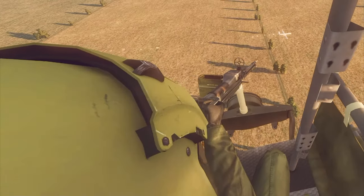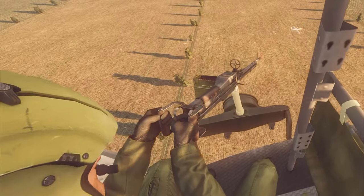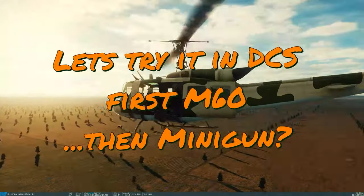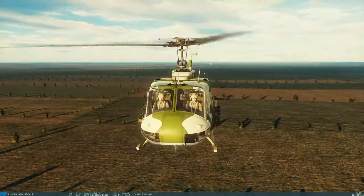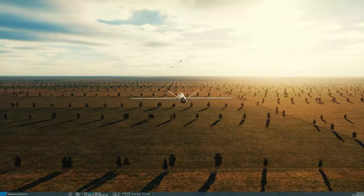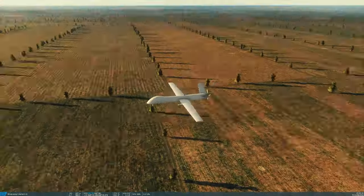Now, this is a great platform and makes total sense. The drones are slow, so can we recreate this in DCS World? As far as I know, Ukraine does not have any UH-1 Hueys, but I don't have any MI-8s, so the UH-1 will be my platform of choice. I don't know how to fly the Huey, but I can hop into the door gunner's position and work the M60.